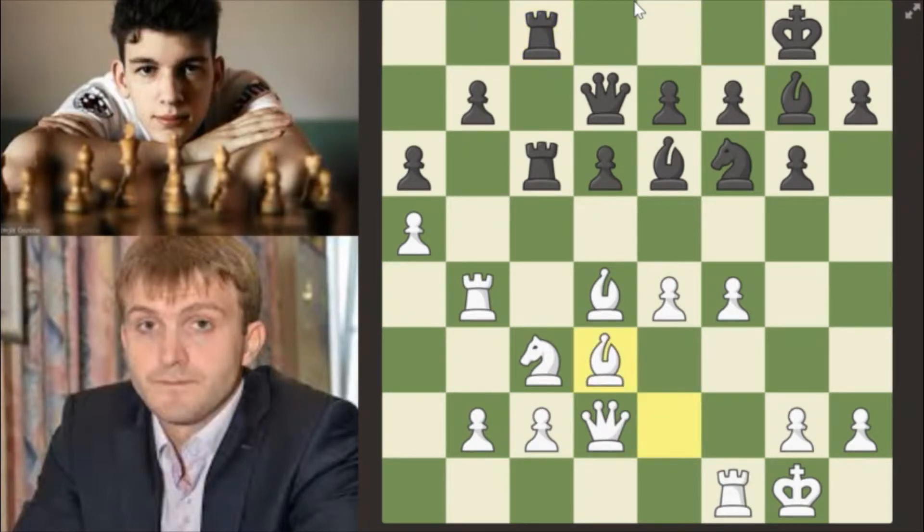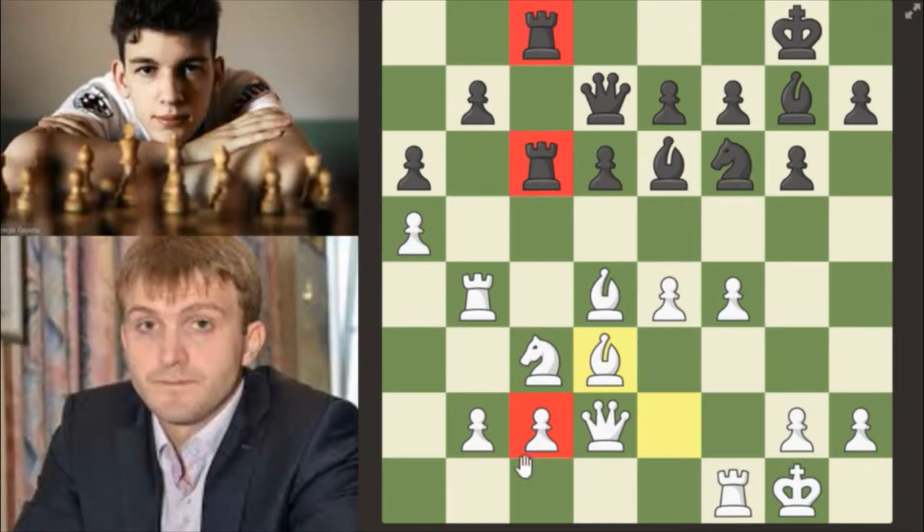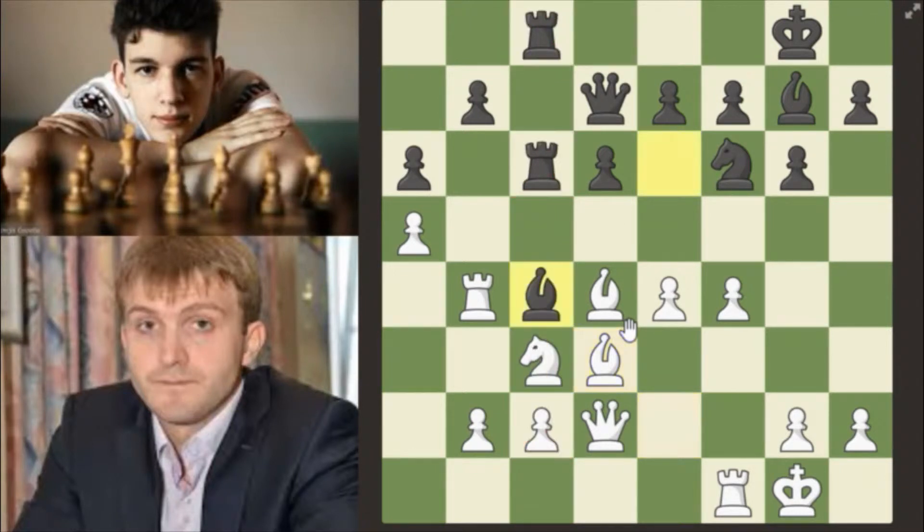Bishop d3, just protecting this pawn because these two rooks are putting a lot of pressure on it. Then bishop c4 — attacking and trying to get rid of the defender right here.